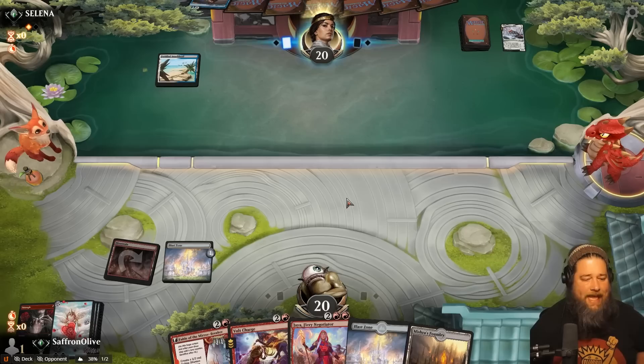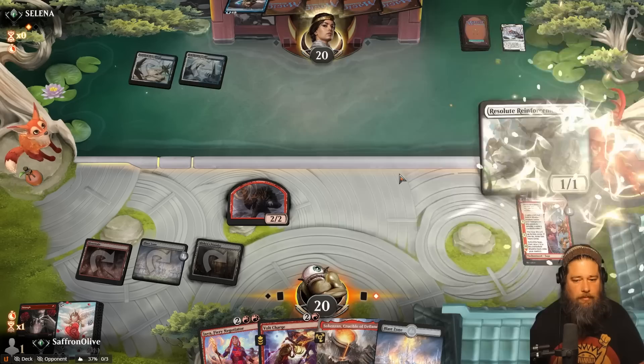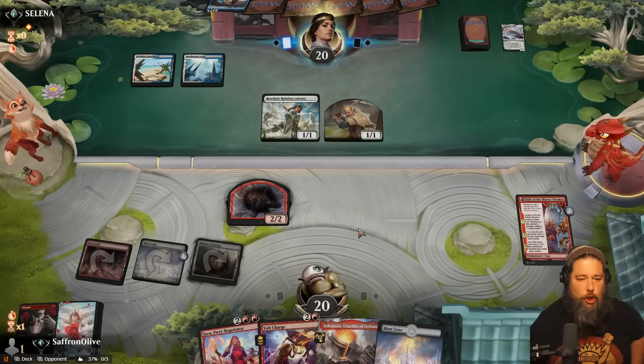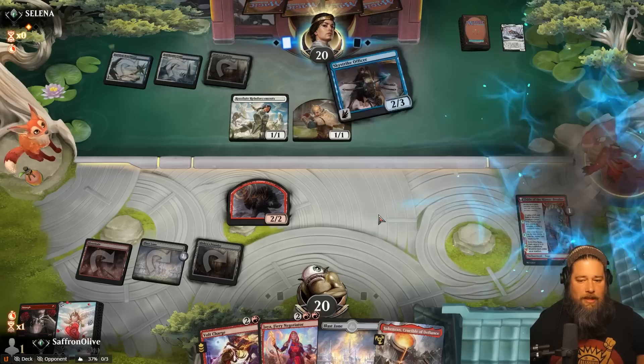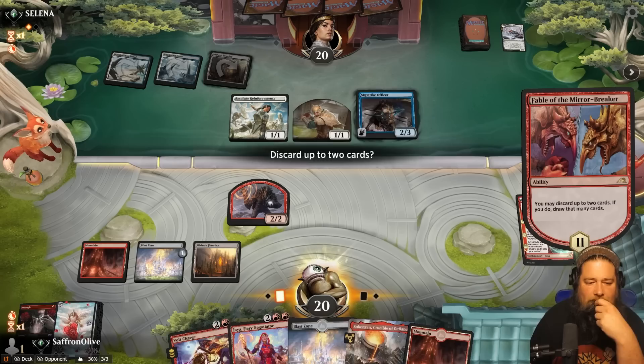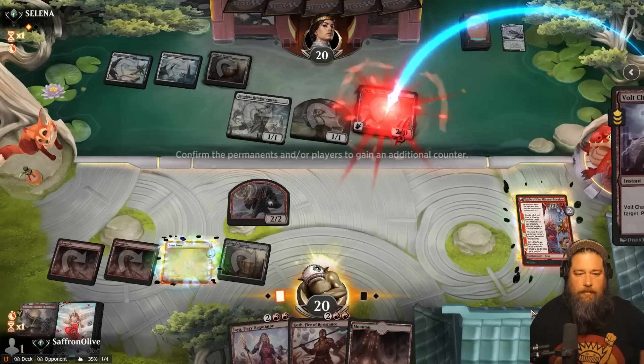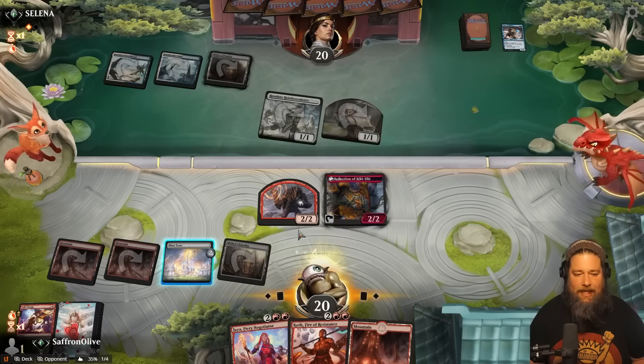Mishra's Foundry, Fable of the Mirror Breaker. All right opponent — Resplendent Reinforcements. Sure. We should be able to kill pretty much whatever our opponent plays. Runs out the Sky Strike Officer. Probably no attacks. Loot away a Blast Zone. An Akoum Hellhound? Yeah, I think we do. Loot, loot, play a Mountain. Volt Charge — it would have been sweet to get down a Planeswalker first, but all right. Counters on both. Flip the Saga, get a Treasure with our Goblin. This is going a lot better than game one, that's for sure.